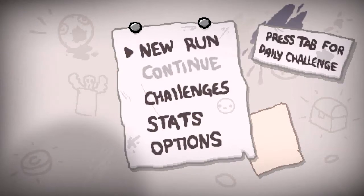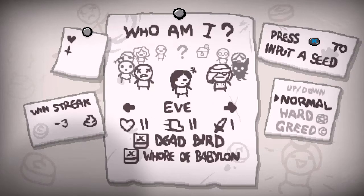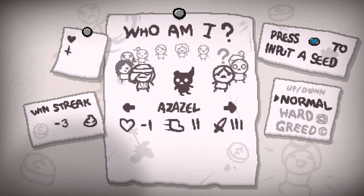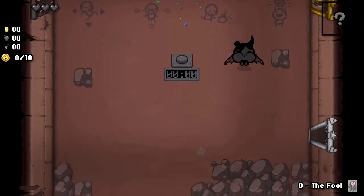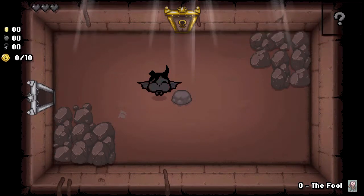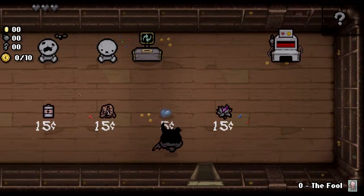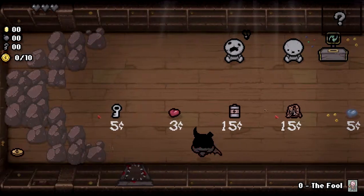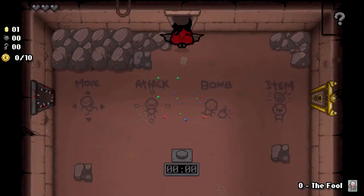Hey everybody, Koosmos here back once again with The Binding of Isaac: Afterbirth. So we made an Isaac run, got to see a bit of stuff, didn't quite make it to the end. I'm going to try Greed Mode with SSL one more time — I'll probably try it more in the future. Mom's Pearls: range plus luck up. I'm not sure if luck helps here, but that is a really nice item to get. That'll probably be one of our first purchases. Let's go ahead and step on the button.